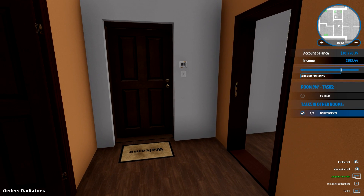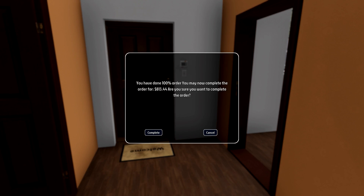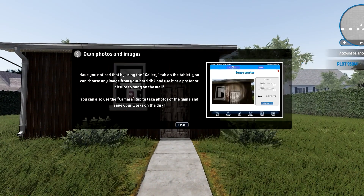Let's hit Enter and get out of here. You have done 100% of the order. You may now complete the order for $813.44. Are you sure you want to complete? Yeah, I'm done. Woo! Another job well done. Red walls are sexy. Okay, if you say so.